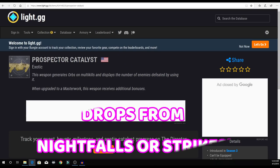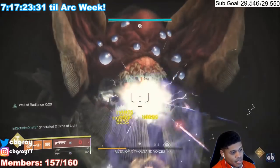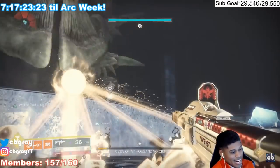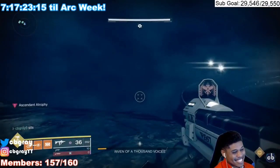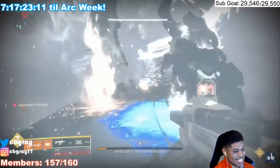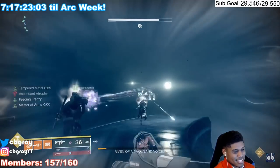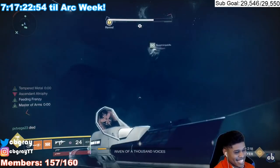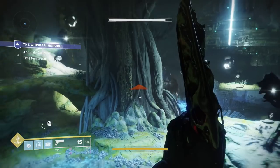The way you're gonna get the Prospector catalyst is from nightfalls or strikes — there's nothing more specific than that. That makes me a little sad; I was really wishing some of these catalysts would incorporate something kind of new, but it seems like a grind once again — the very common theme of the annual pass: grind something old to get something new. I'm wondering what the exotic catalyst perk is gonna be. The grenade launcher is already full auto and an absolute beast, so it's gonna be interesting to see what comes from this. I'd love to hear your thoughts on what you think is coming to the Prospector.